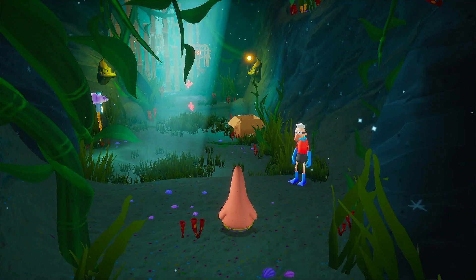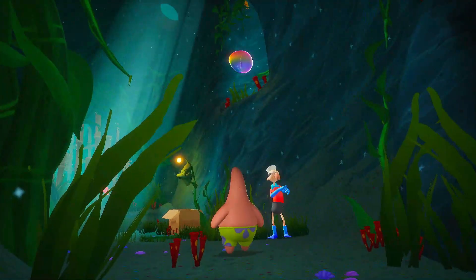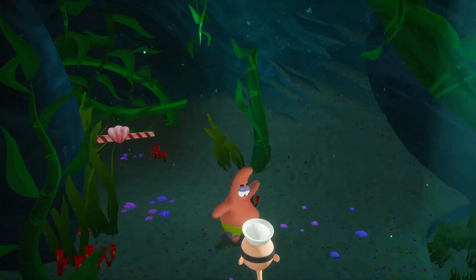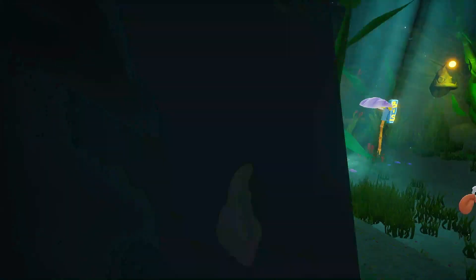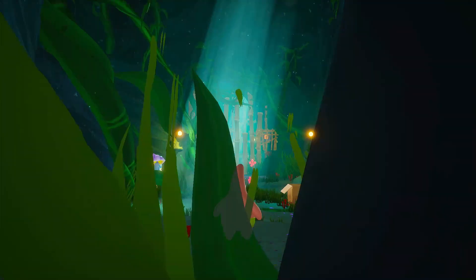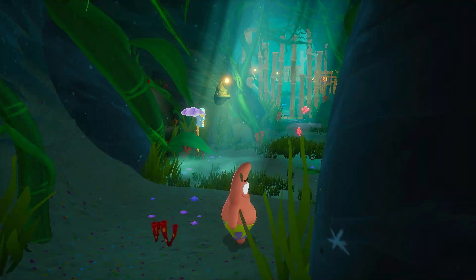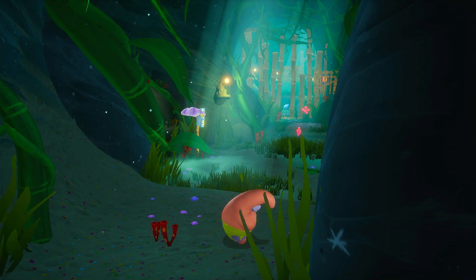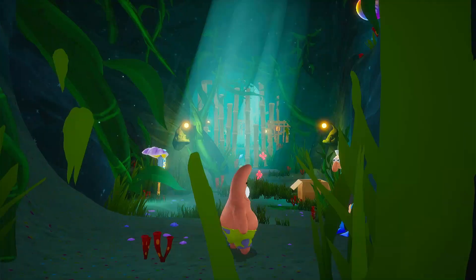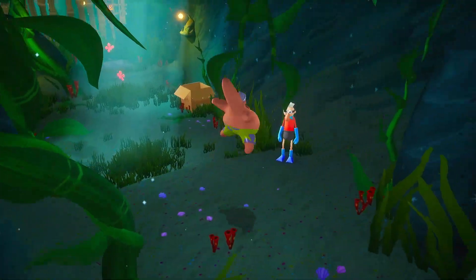Hello fellow gamers and welcome to a new episode of SpongeBob SquarePants: Battle for the Bikini Bottom Rehydrated. In the last episode we basically did half of the kelp forest and didn't finish it, so we're on the second part of the kelp forest. I did do the golden spatula for the tiki sphinx — it was the only way, kind of difficult but I managed to do it.